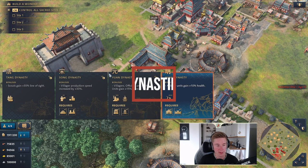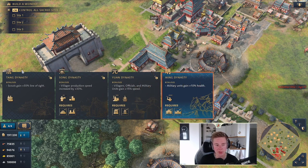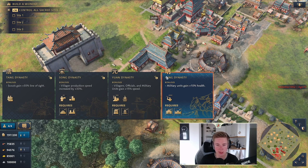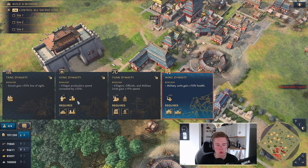Now let's talk about dynasties — it's a core mechanic in the Chinese civilization. You start off in Dark Age with the Tang Dynasty. In Feudal Age you have Song Dynasty, Yuan Dynasty for Castle Age, and Ming for Imperial Age. Basically to get a dynasty you have to age up twice, so you have to go double Feudal Age to get Song Dynasty.